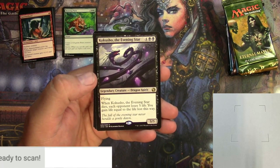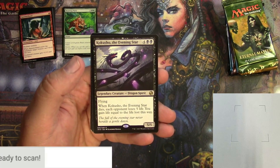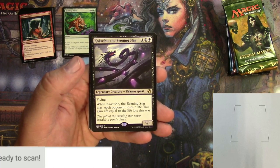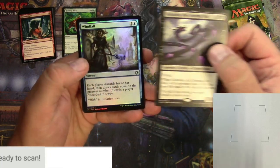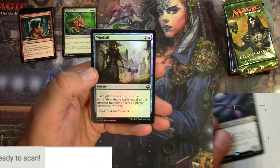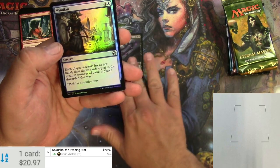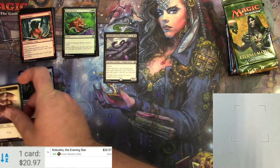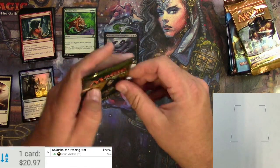The rare is Kokusho the Evening Star, a card that has spiked recently. It's a six-drop 5/5 legendary creature — Dragon Spirit with flying. When it dies, each opponent loses five life and you gain life equal to the life lost. With the changes in commander this is now a bit of a powerhouse. Also got a foil Windfall worth $20.97, and an angel token.